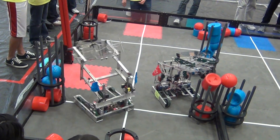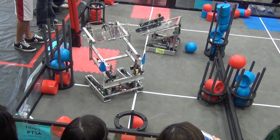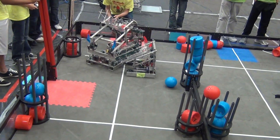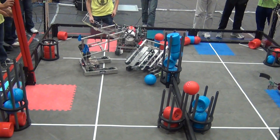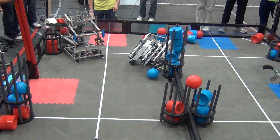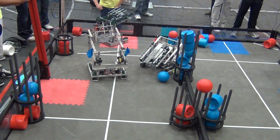It looks like 1492 and 10B are going to use the double-load barrels. 10B loading in the double-barrel. 1492 unable to get to the team to use the double-barrel, and now actually stuck — no, it's moving again. It's trying to hit, it's trying to hit. And the white barrel comes up. 3, 2, 1, 0.